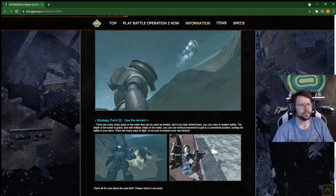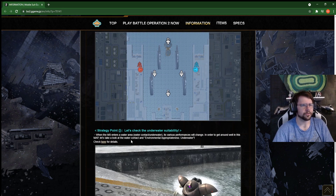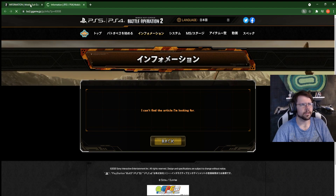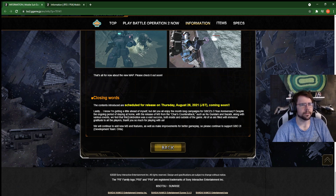The rocky area — they say to use it as a shield, basically just use your brain. There's some kind of cell thing here — random link is random. Anyway, lastly, did you all enjoy the month-long campaign for the three-year anniversary?